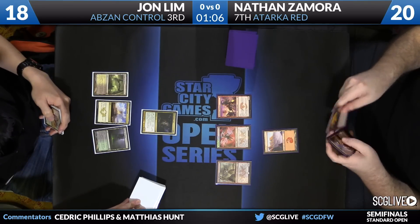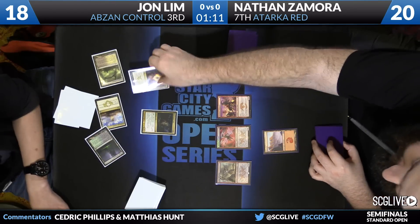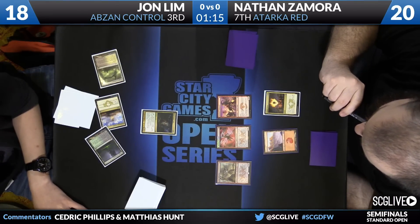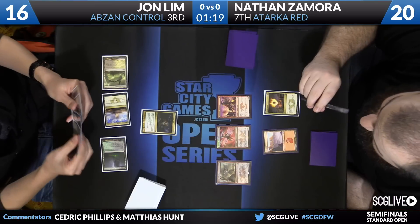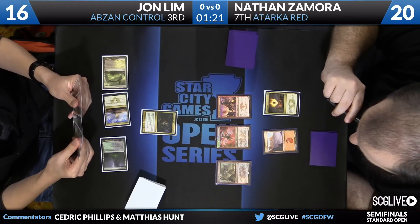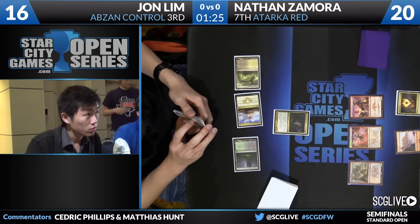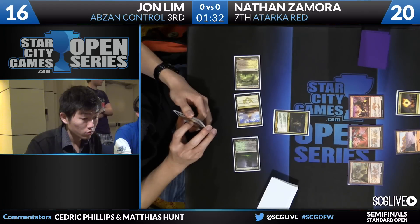He picked up a copy of Tarkos Command — interesting decision here. He does have two Siege Rhinos. You almost never do this mode against Tarkos Red — the draw two, lose two — but Nathan passing the turn on nothing, yeah, draw two, lose two, go for it. You've got to get those two cards and lose that two life. If you can resolve two Siege Rhinos in a matchup against Tarkos Red, you're almost certainly going to win, unless you're really far behind — and Jon's not.